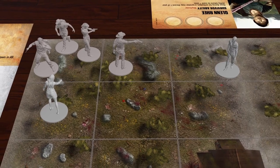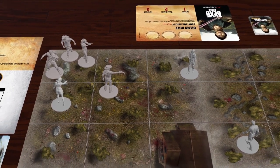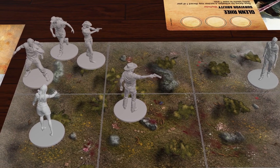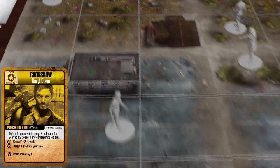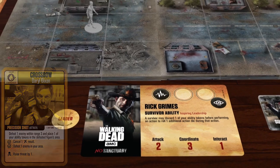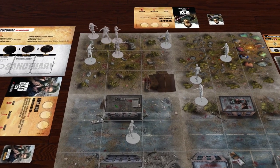Now that we've cleared the way, let's use our maneuver to perform the move maneuver, letting us move up to two areas. At the end of our survivor's activation, we discard our survivor card and play continues with the survivor on our left, Daryl. Daryl plays a cautious crossbow card on his turn. Since this card's approach does not match the group's approach, it is defiant, and Rick, as the leader, must suffer one stress due to Daryl's defiance. Gameplay continues with each survivor's activation, including playing one survivor card and up to one action and one maneuver per player.